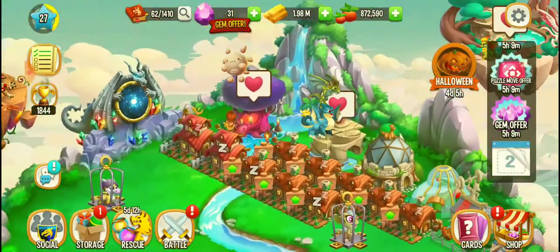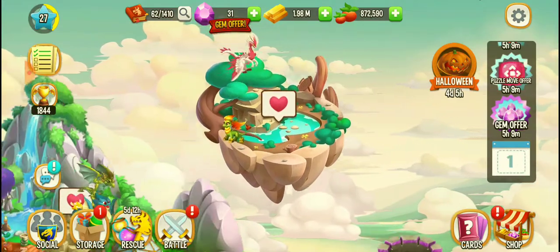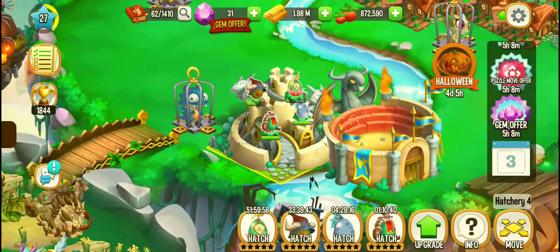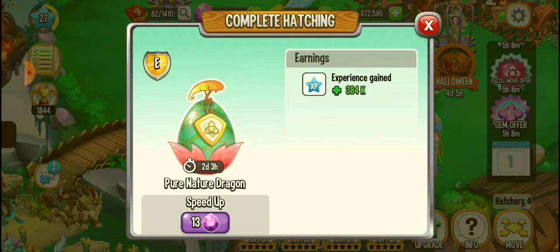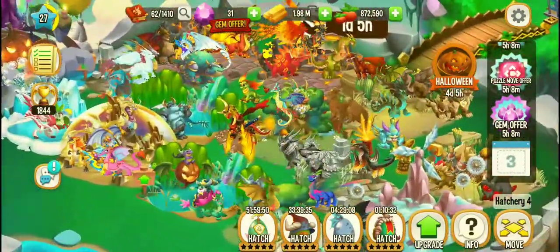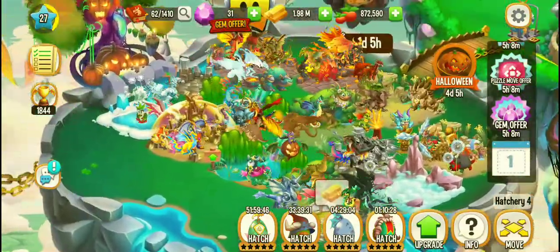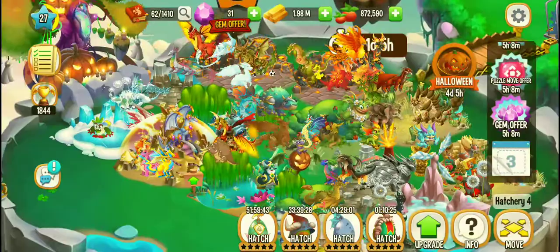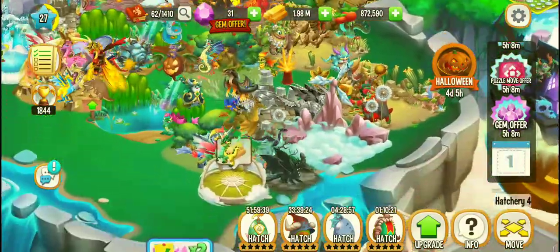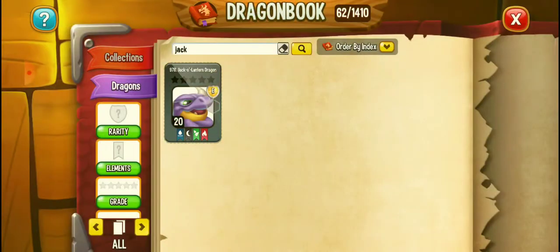All my dragons were defeated but it's okay as I have some special dragons. Now let's watch which dragon is formed by the breeding of the dragons. It's a Pure Nature Dragon! I can use the second one to empower the first Pure Nature Dragon. Let me show you my Pure Nature Dragon.